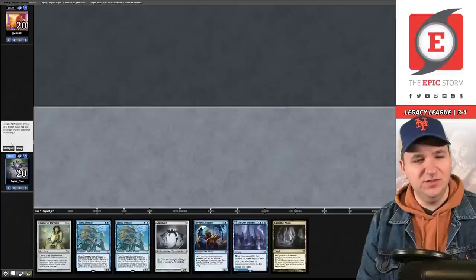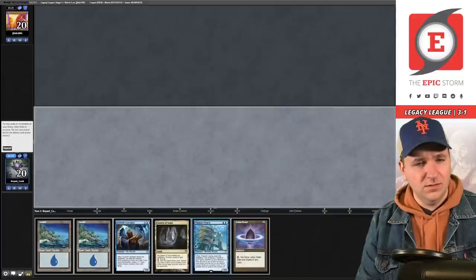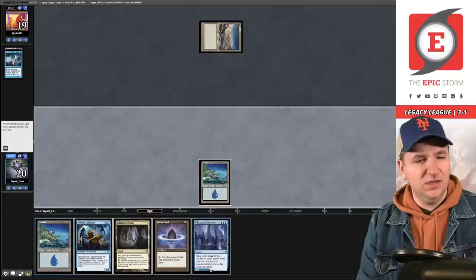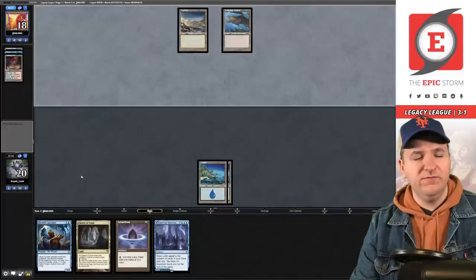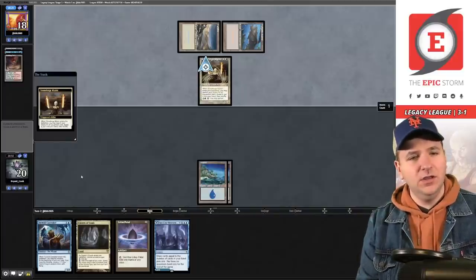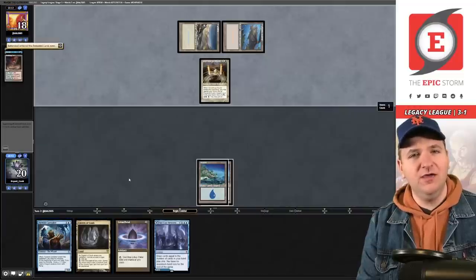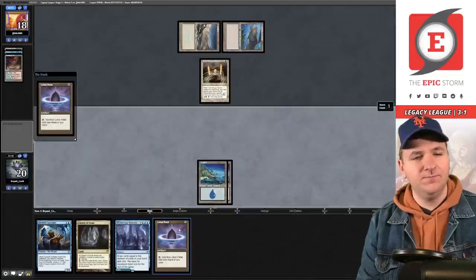Goodbye Hermit. Game 2, Match 5 — we're on the play. Unfortunately this hand is not functional either — going to five. I think we keep this and just bottom the pair of Oracles. We'll ride this to victory. Flooded Strand — Seagate doesn't really help; we'll just play Island and pass. Scalding Tarn for a Volcanic Island — confirmed Stoneforge. Our best draw is actually Chrome Mox here: imprint Seagate, play Lotus Petal, Cavern of Souls on Wizard, Caretaker, and they can't Force of Will it.